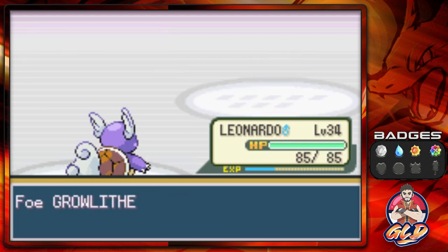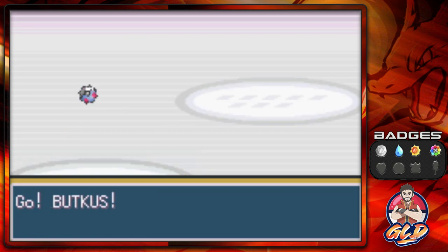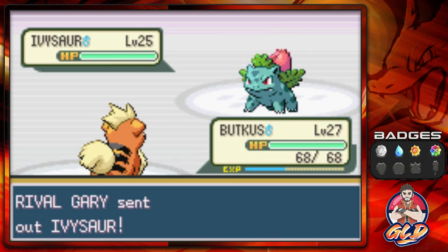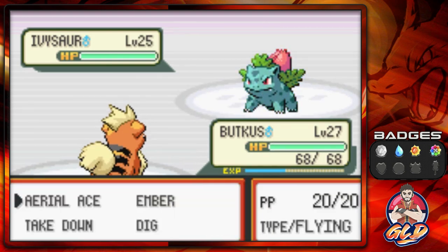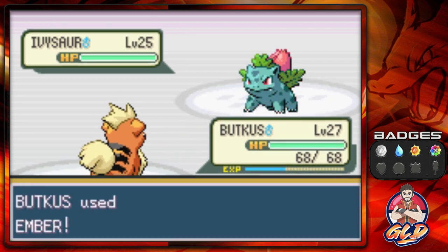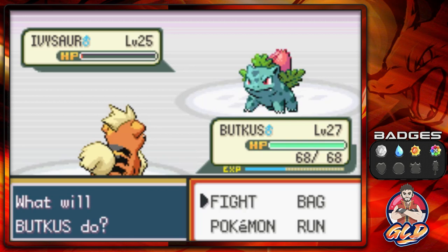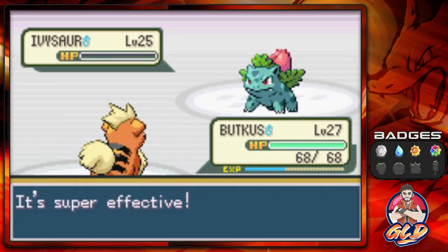Leonardo gets some points and Gary's coming out with Ivysaur, so let's finish it off with Budkis. Budkis's Intimidate has done some damage — let's go with an Ember attack and that nearly defeats Ivysaur. The Sleep Powder misses, giving us the opening we need. Aerial Ace for the win and there goes Ivysaur.